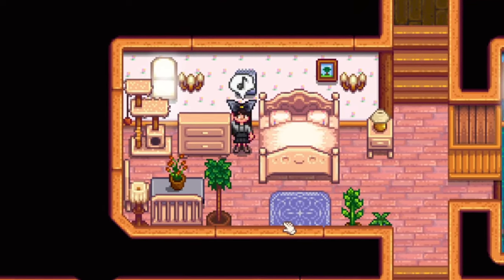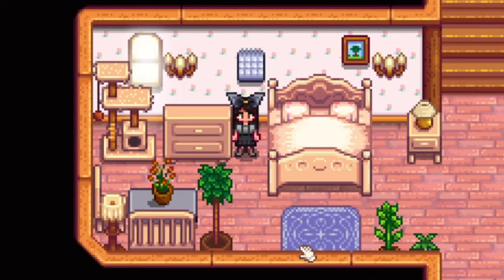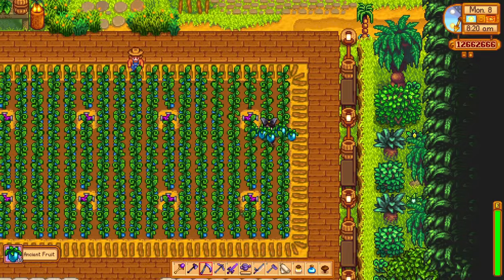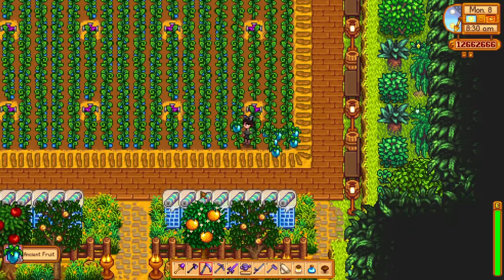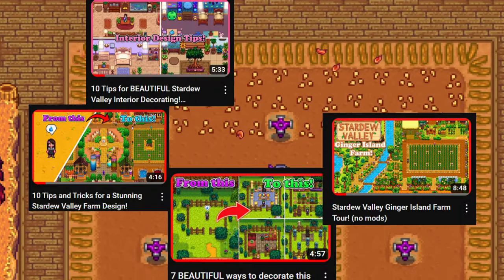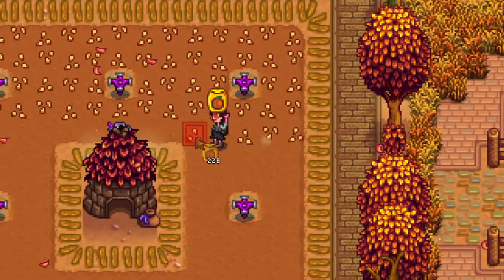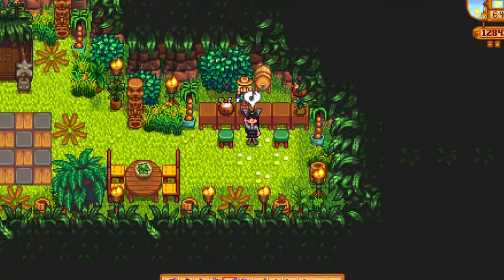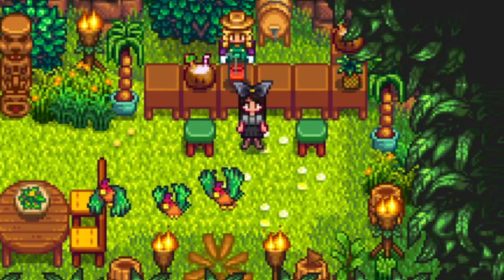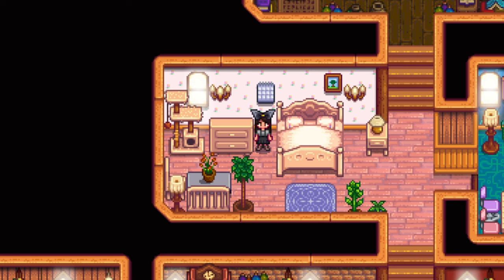The long-awaited 1.6 update is finally here and like many others I have spent the past few days putting a disgusting amount of hours into the game discovering all of the new features that Concerned Ape has blessed us with. If you've watched any of my previous videos you'll know I'm obsessed with designing and decorating in this game, so I thought I would show you how I've designed the new rooms and updated my house with the new items. There will be lots of 1.6 spoilers in this video, so just a heads up — let's get into it. Let's start off with the bedroom.